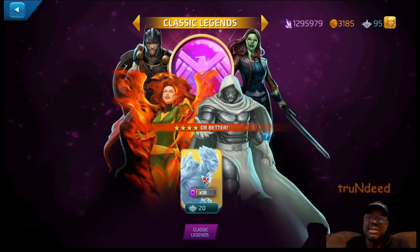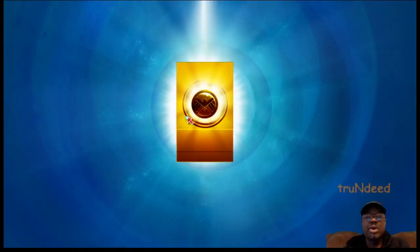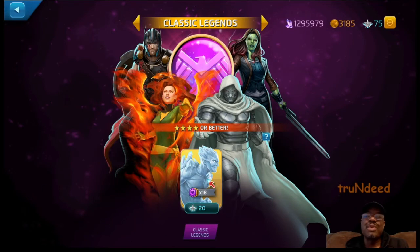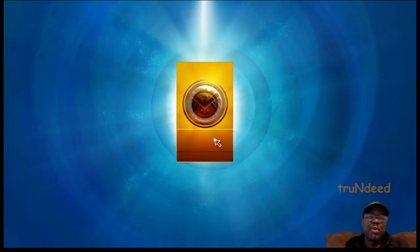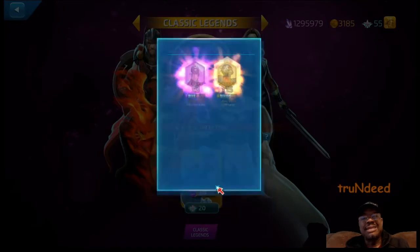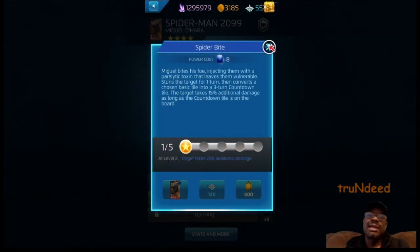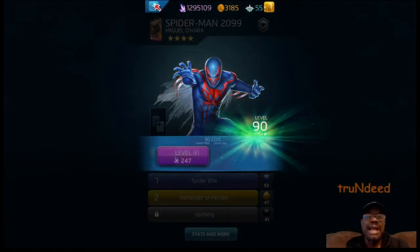Let's pull a couple more out of the Classics — hopefully we get a five. Another four-star: four-star Sabretooth — I don't believe I have him on the roster. One more to go — another four-star: Spider-Man 2099. I don't believe I have him either. Let's take a look. Actually, I do have that 2099 — I did add him on. So he'll move up to level 90 — a little bit of progression there.